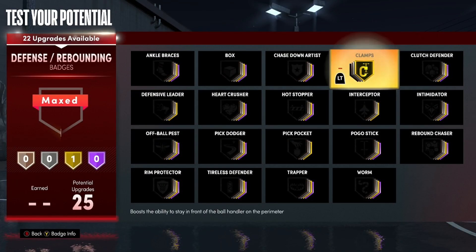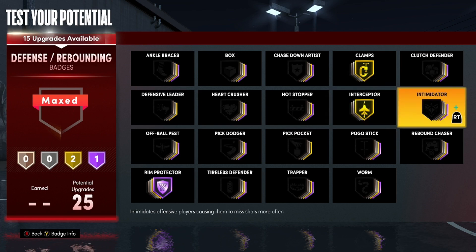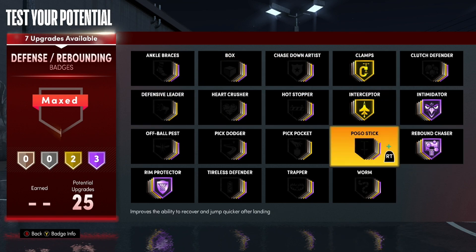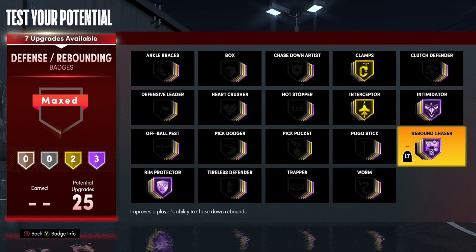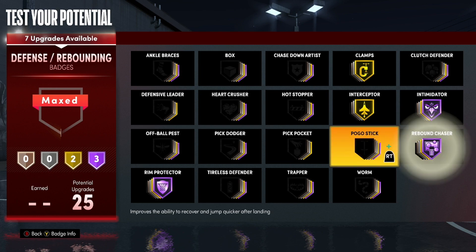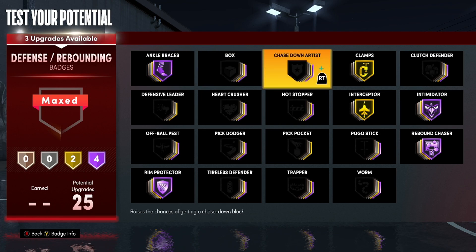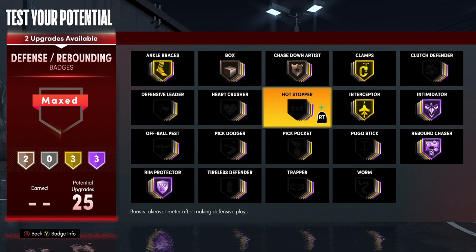Put your Clamps up. Rim Protector — definitely max out. You're probably gonna be the one that has to pick up on screens. Interceptor — I like it on gold. Intimidator — definitely max out. Rebound Chaser — max out. If you're playing the two-guard, you can put this down to silver. Don't play the five — you can play the four, but don't play the five. If you're playing the big man in park, max this out. Ankle Braces — put it on Hall of Fame, especially if these guys are hitting ankle breakers on you. If you need the badges, you can adjust. Chase Down, Pickpocket if you really want it.